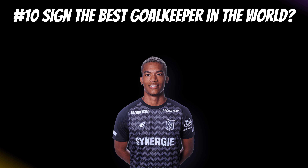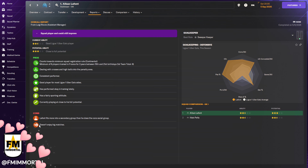Last but not least, tip number ten: sign the best goalkeeper in the world. This man genuinely carried us to our first three trophies in FM23 in our Valencia save, and he's back with me now at Marseille — Alban Lafont. He's available early on for between 10 to 15 million, still relatively young, a solid investment until a goalkeeping wonderkid becomes available. What we love most is his ability to dominate the box, catching almost everything, and he's impenetrable during penalty shootouts — he even saved a Harry Kane penalty in our Marseille save. His only drawback is a slight fear of big matches, but that hasn't stopped him.